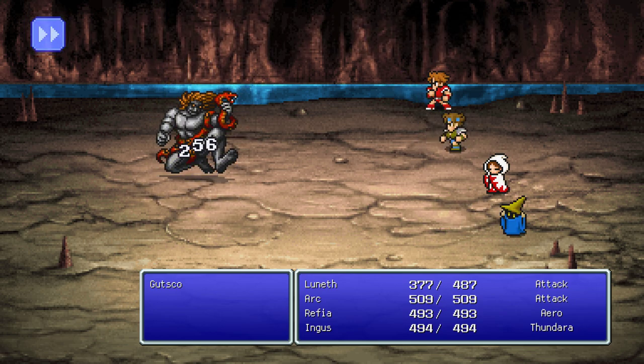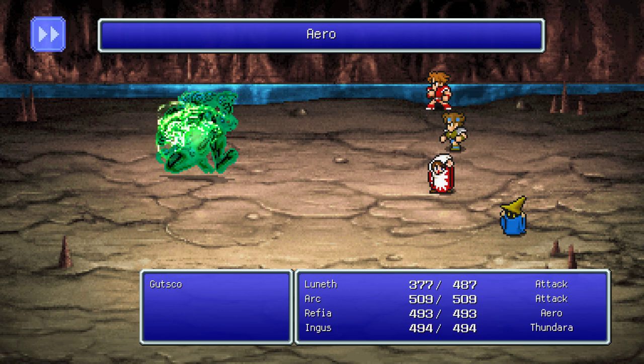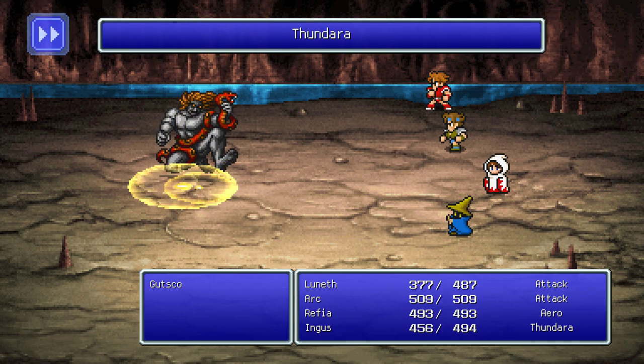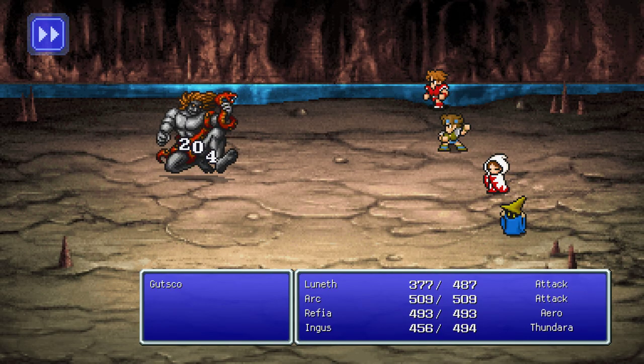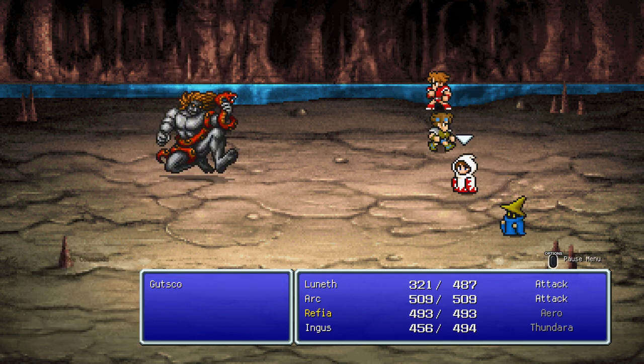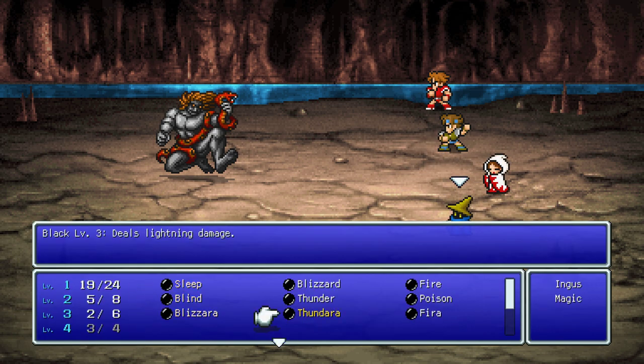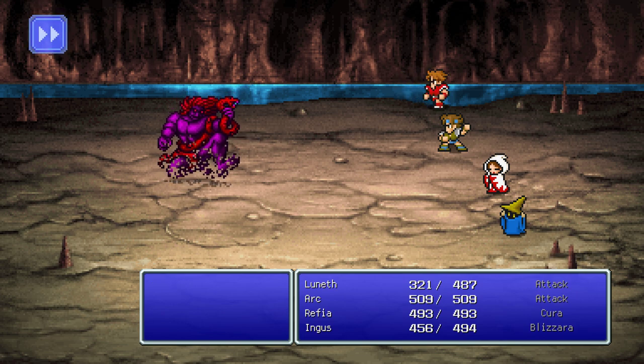Watch out for that level 2 spell. He can cast Mini on you and pretty much one-shot you because Mini reduces your defense to zero. Let's heal. Some Blizzard — and he's dead!